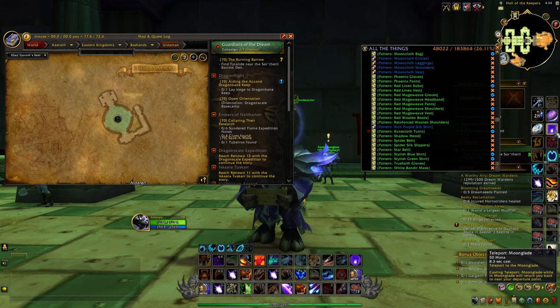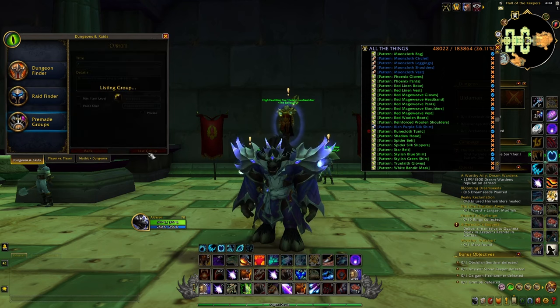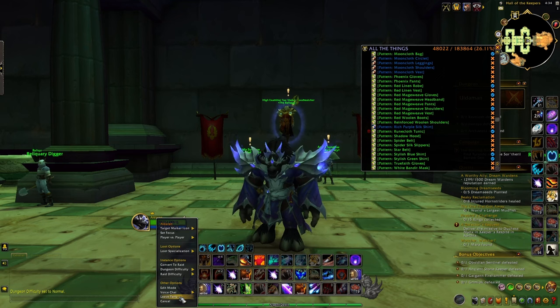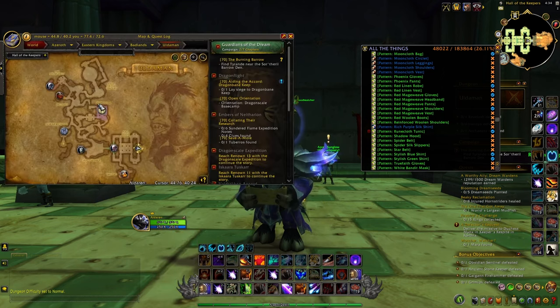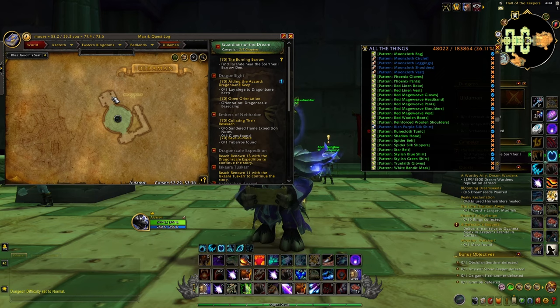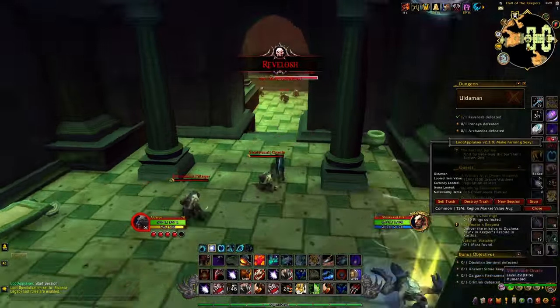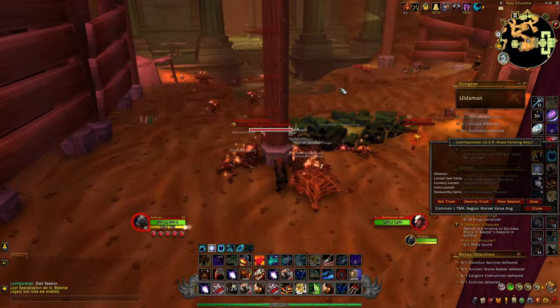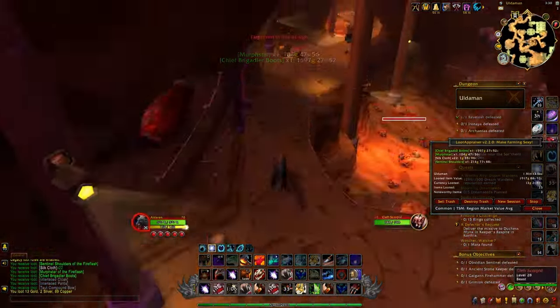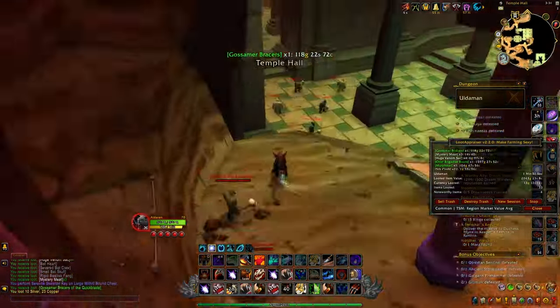In the final boss room, click on the object to summon the boss before the mobs reach you, otherwise they will interrupt the summoning. Kill all the mobs, kill the boss, then go into the last room and open the last chest. If you're playing a druid, click teleport to Moonglade or Emerald Dream and you'll be teleported back to the entrance of Uldaman — just make sure to reset before you enter again. If you're not playing a druid, use the custom group search, start a group, list it, then leave the group and you'll be teleported outside after one minute.